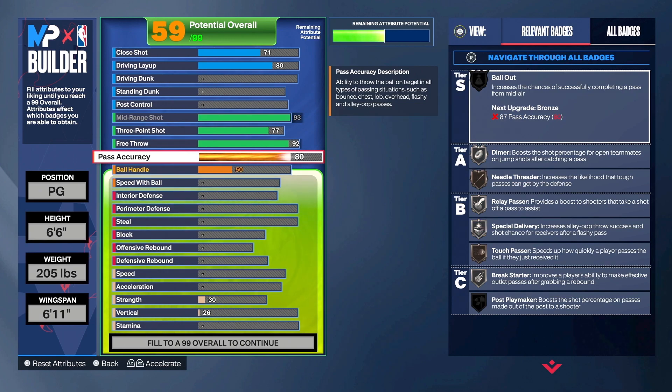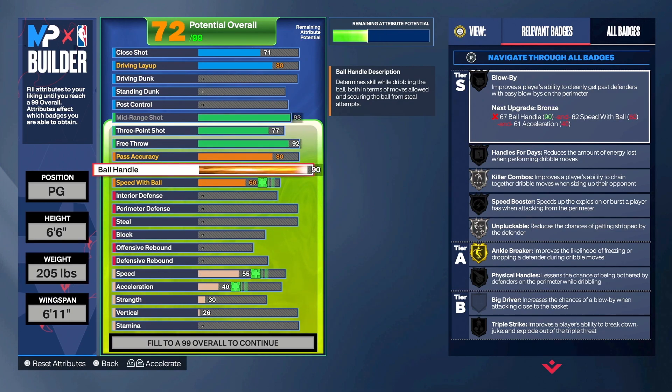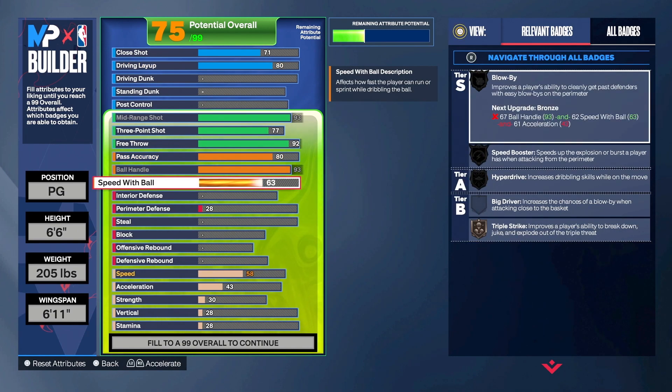After we hit that 80 pass accuracy, ball handle is going to be a 93. There shouldn't be too many things this build cannot do with the ball in its hands. And then speed with ball we're going 85.